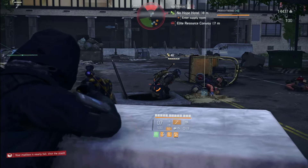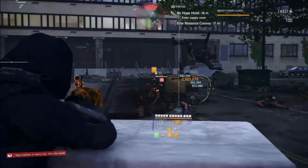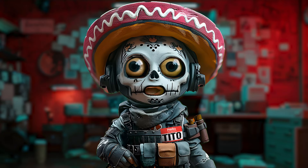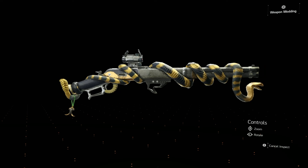The third exotic we got in year six, season one, was the Diamondback, which has been around since the beginning of time, but the devs made some changes. Are they any good? Let's find out.